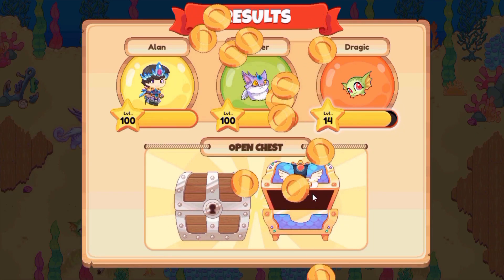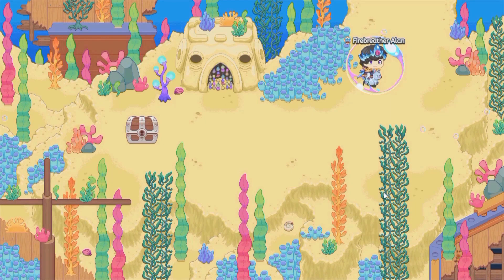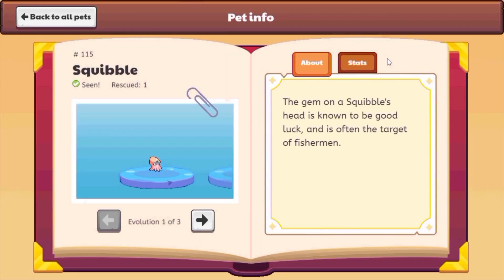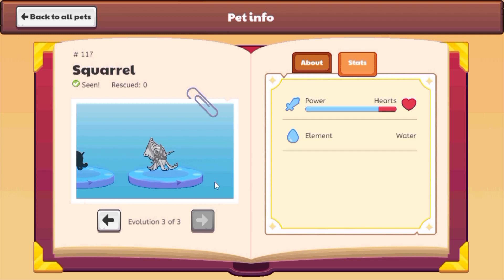Let's just open our member chest. How much gold will we get? 200 gold? Oh yes! I am great at guessing the amount of gold. Let's read some information on the squibble. The gem on the squibble's head is known to be good luck, and it's often targeted by fishermen. This is a powerful pet with a moderate amount of hearts, and it evolves at level 17 into a squabble, and then from squabble it evolves into a squirrel.